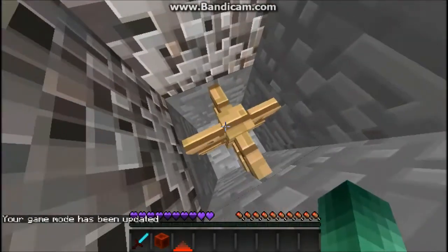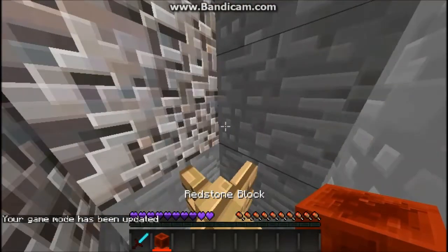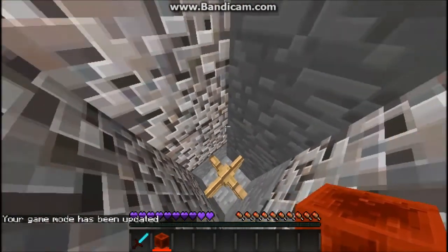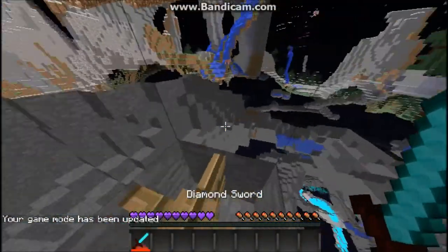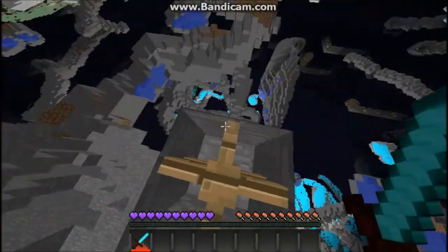Then all you do is jump and place the redstone block, and you get x-ray vision. GG bases — you can see everywhere.